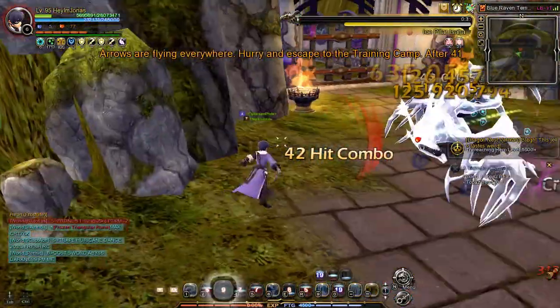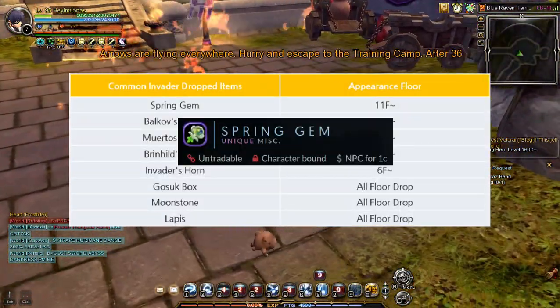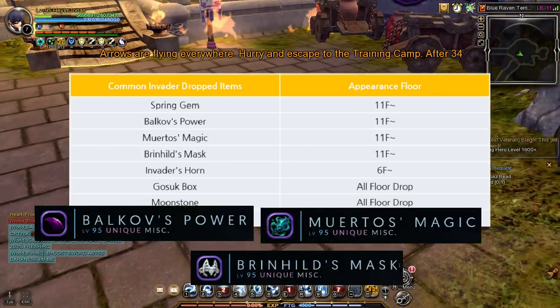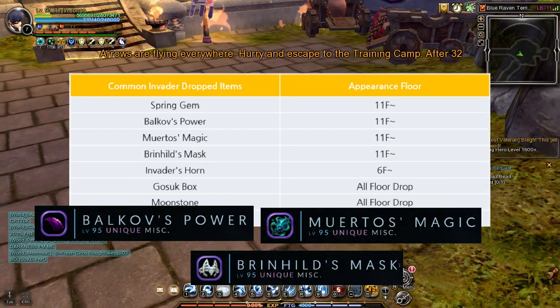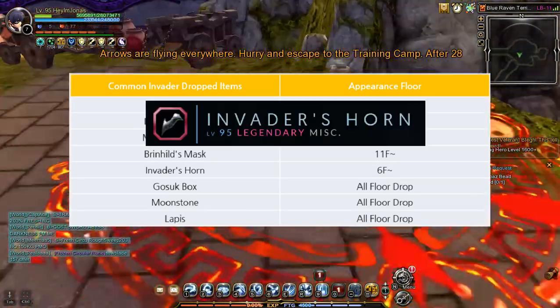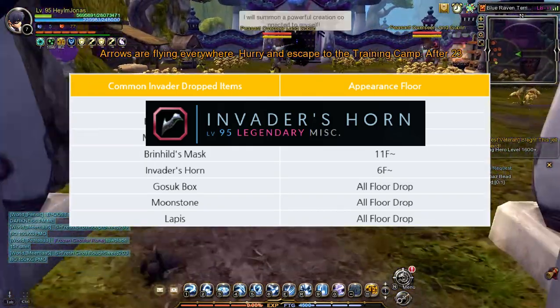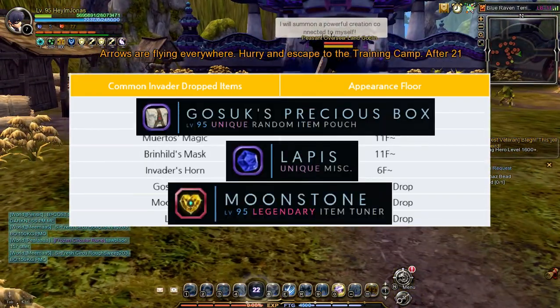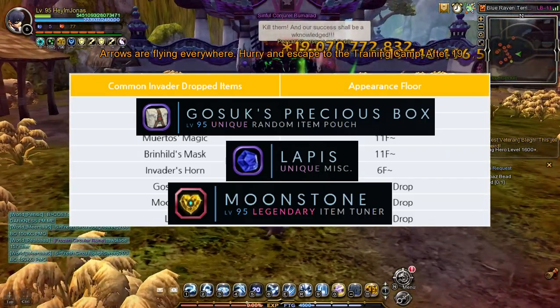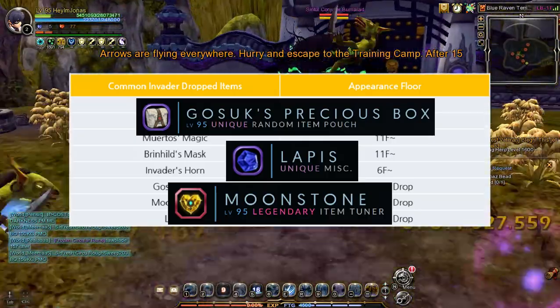Here are the item drops upon killing a normal Invader. First is Spring Gem, which only drops at Labyrinth 11 or above. Next is Balkiv's Power, Moerto's Magic, and Brynhild's Mask — you can only get one of these three items. Next is Invader's Horn, which has a low drop chance and only drops from Labyrinth 6 and above. The remaining items are Gesook Box, Lapis, and Moonstone. Moonstone drops on all dungeon floors but has a low drop chance.